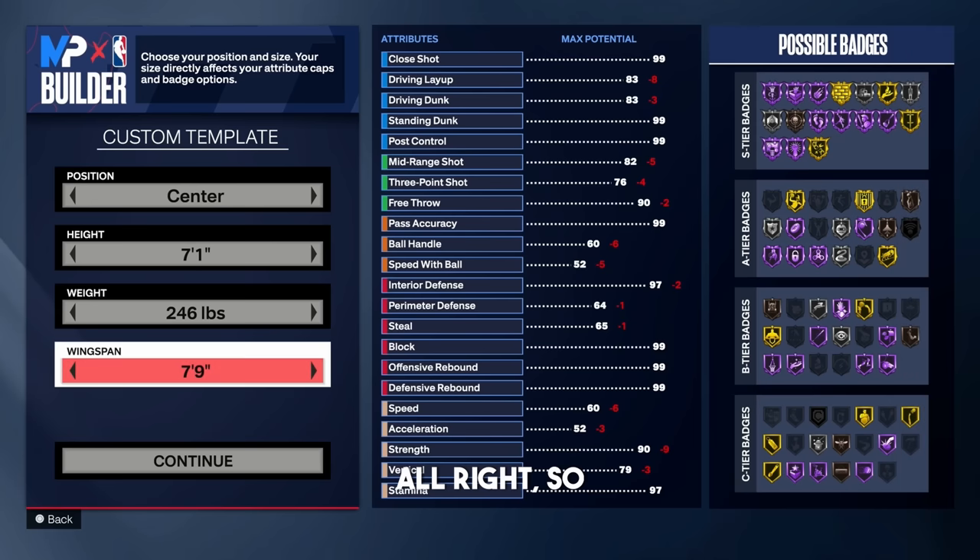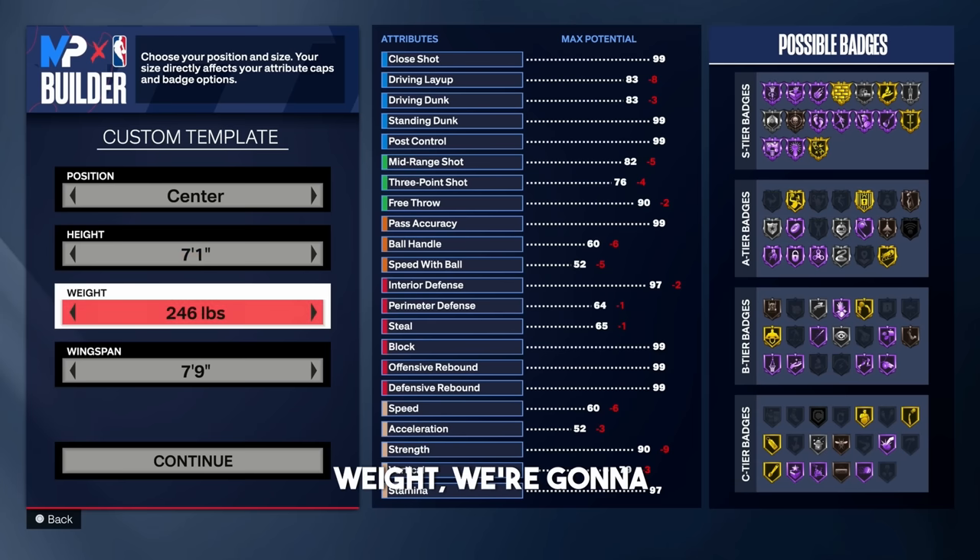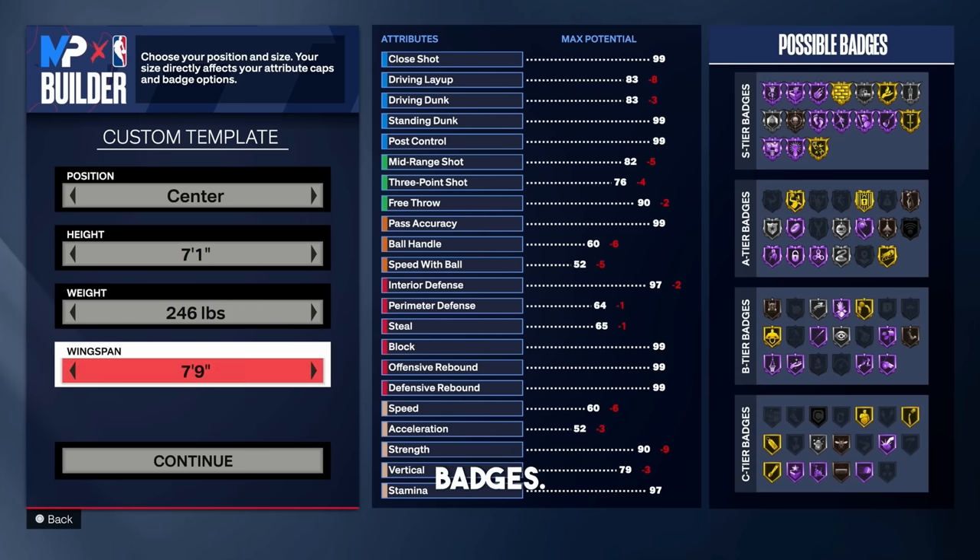We're showing the center some love. Here we are on the final best build in season two of NBA 2K24. Playing big man is probably one of my favorite positions, especially in the 5v5 setting. Every build I like to make is very well-rounded. For the height, we're going 7'1. For the weight, we're going 246 pounds. And the wingspan, we're going 7'9 to get some of these shooting badges.